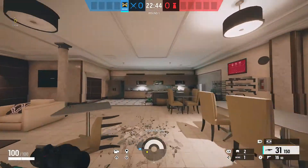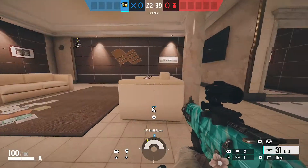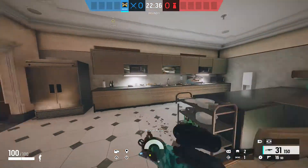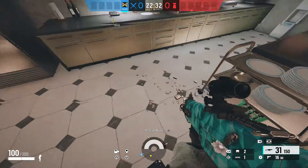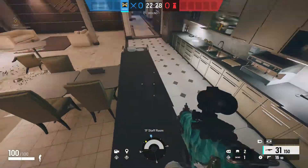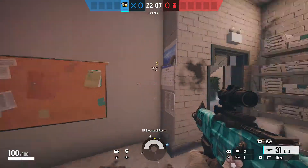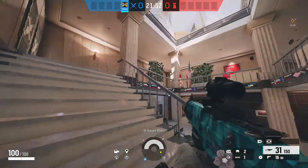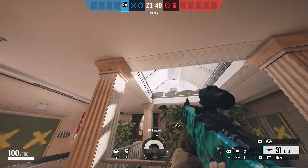In here we have cafe. People sitting by the tables — call out tables; people near the couches — call out couches. Once someone steps onto this tile over here, this is considered kitchen. People like to set up camp in here. And this area we consider electrical.